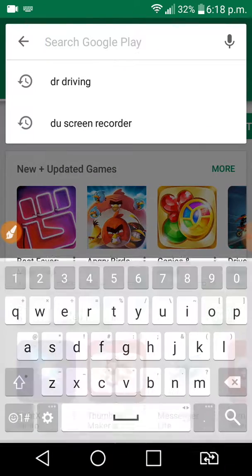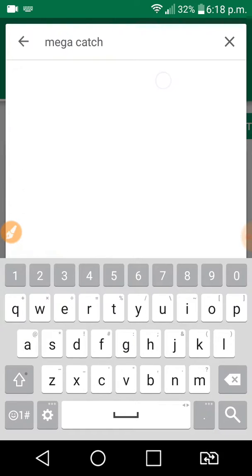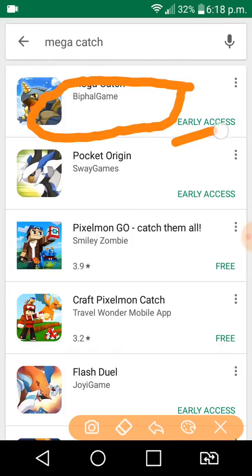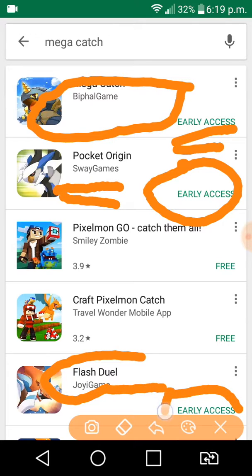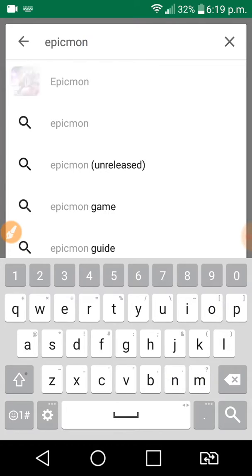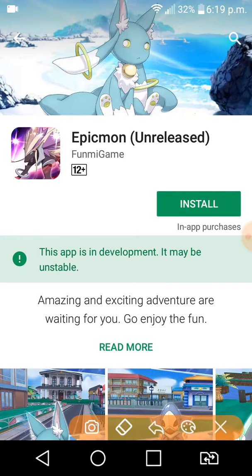Search for Mega Catch. The first result you see is Mega Catch, which is given early access. The second is Pocketed, which is also given early access. There is also a game called Flash To, also given early access. And I have one more game called Epic Monster. We will be looking at these four games.